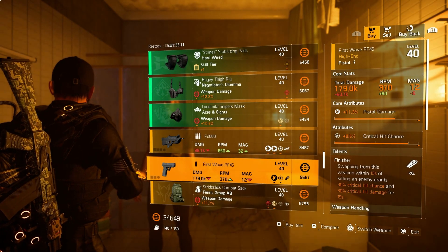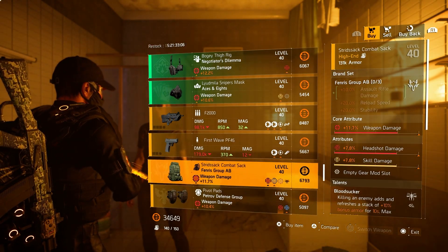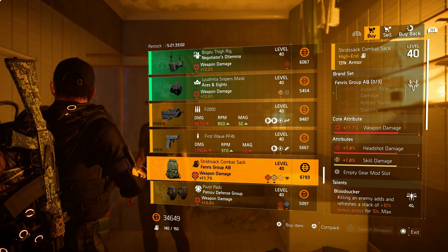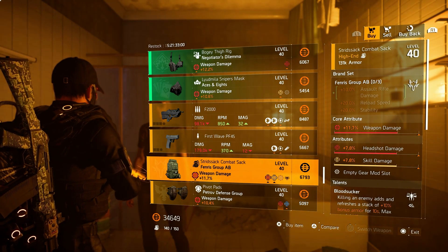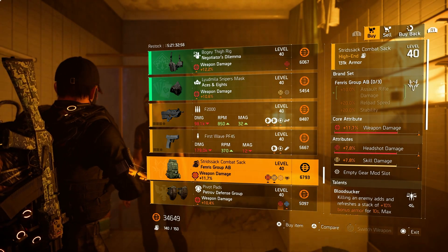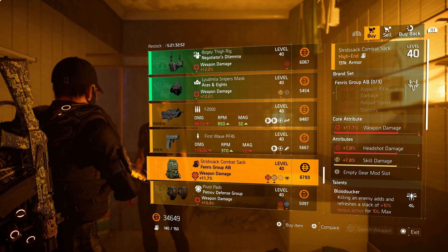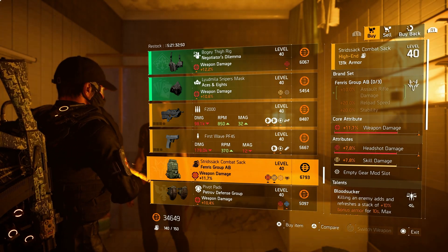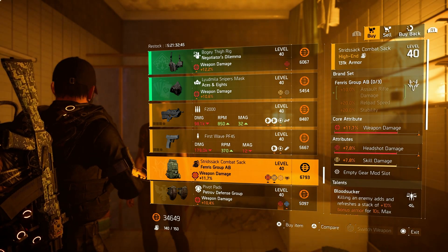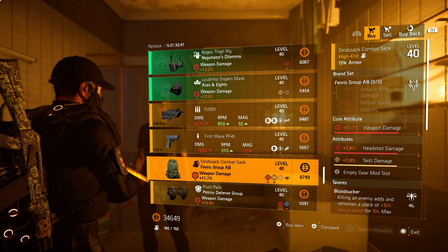Over to the First Wave PF45 handgun — in my opinion, go for the open world. Backpack from Fenris: 11.7% weapon damage, 7.8% headshot, 7.8% skill damage, and Bloodsucker on there. Bloodsucker can be very nice but in my opinion it's too low on weapon damage because we need to roll that skill damage away. If you want to go for this and optimize it to max capacity, then roll that skill damage away for some crit chance or crit damage for example.